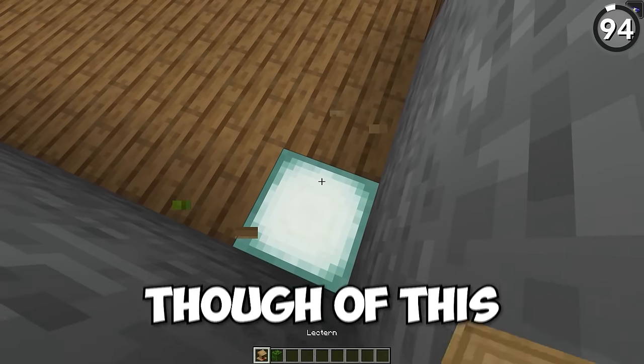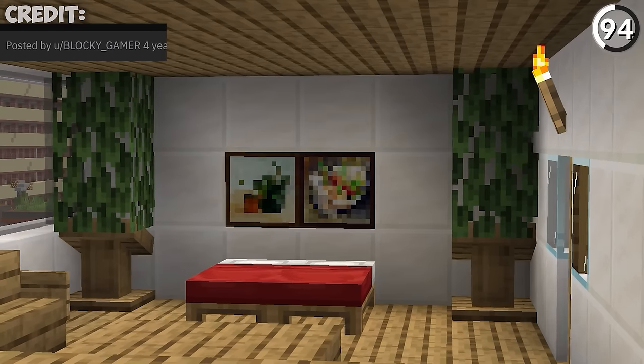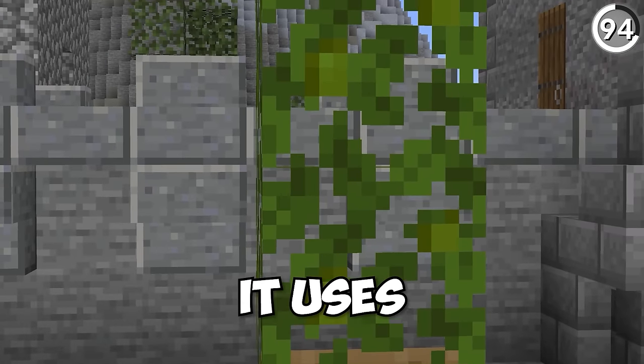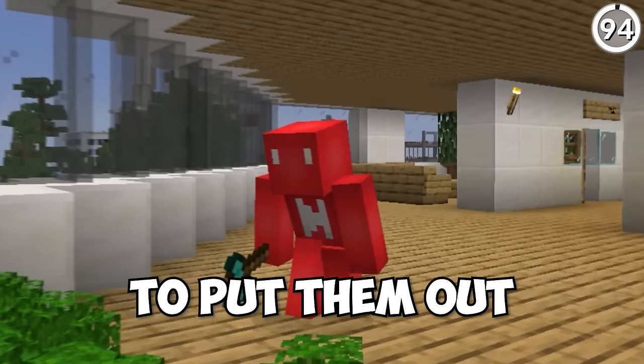I never would have thought of this, but if you had a lectern facing a wall and then add leaves over top, you've got yourself the perfect plant to put inside your house. I love how simple this is for how weird the blocks it uses are. But if it finally gives me a use for those jungle leaves, I'll gladly take a reason to put them out.